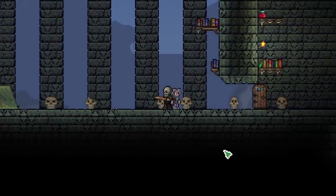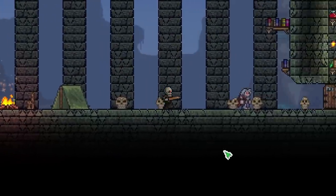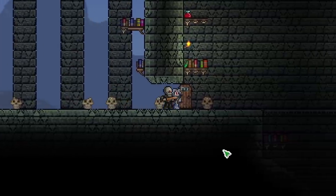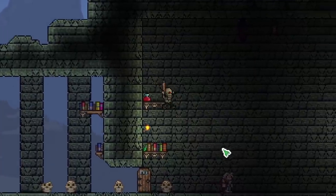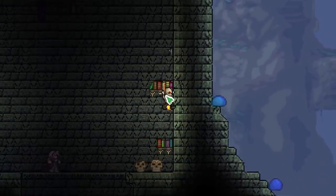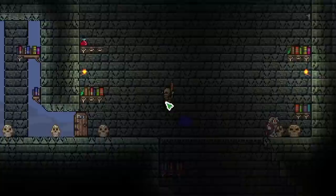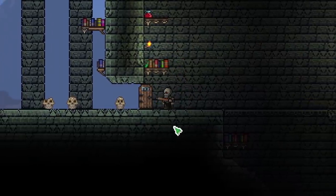Welcome back, this is Rito here with a new series. This is a Spirit Mod series and we are starting off at the dungeon because we're a skeleton and we've been motivated by the actions of Diana, going out on an adventure. This is a mod that I've never played before, but I saw the trailer for it and it looked really cool, so I decided to give it a try. We're on a medium sized world. It's crimson and we are on expert mode.